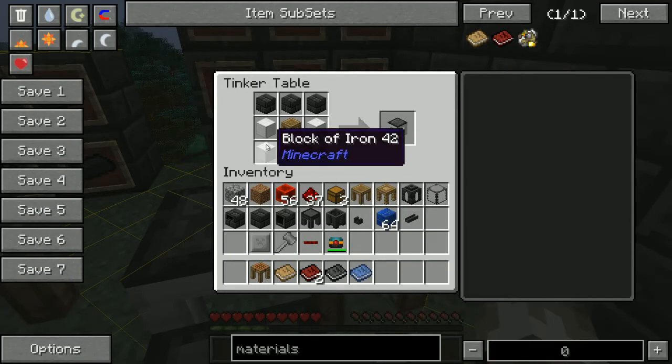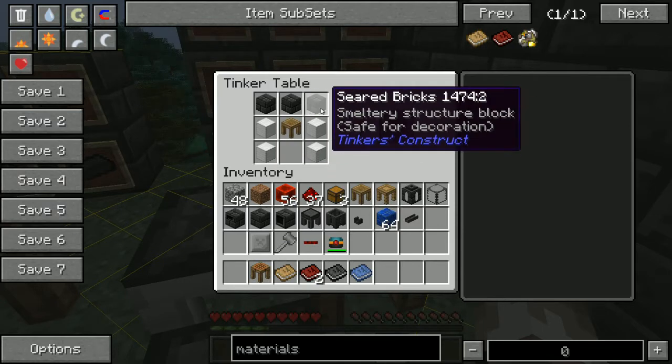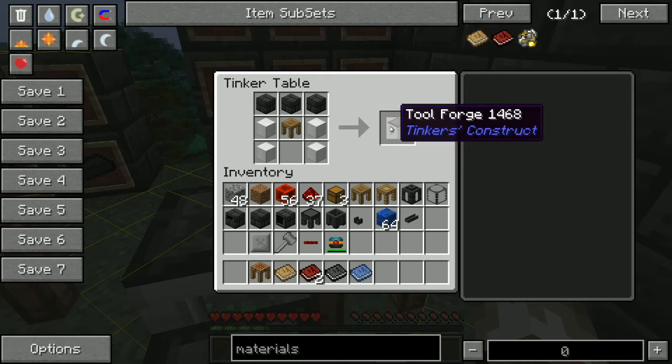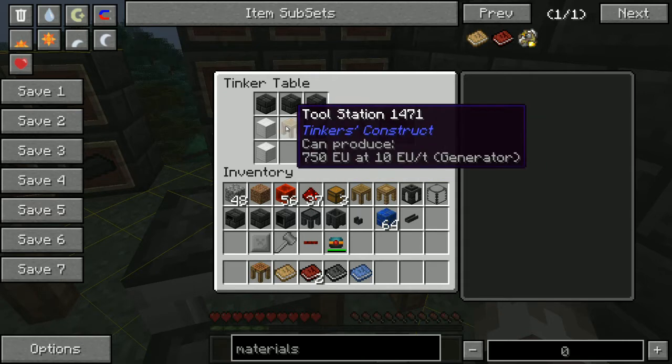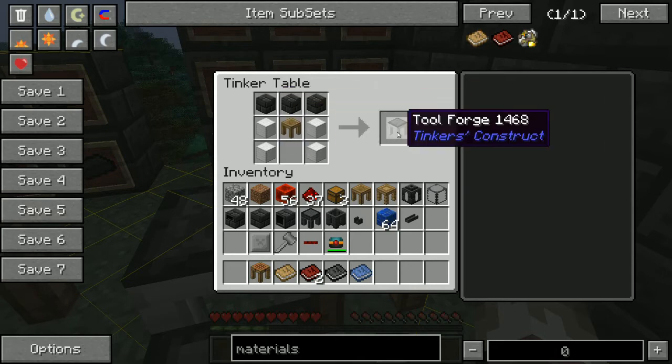So the last recipe is take your tool station you already made and use your seared bricks and just four blocks of iron. Now this isn't really necessary right away, but if you want to create the more advanced tools you'll need a tool forge — you can just use the tool station until you get enough iron and seared bricks to create that.